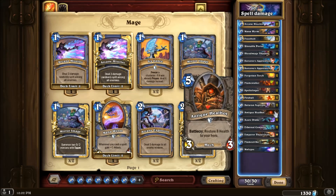Antique Healbot - you need more survivability in this deck. I've noticed in a few games that you end up dying quite quickly if you go up against a face deck because there isn't much to keep you alive, so I decided to put in one Antique Healbot for that.